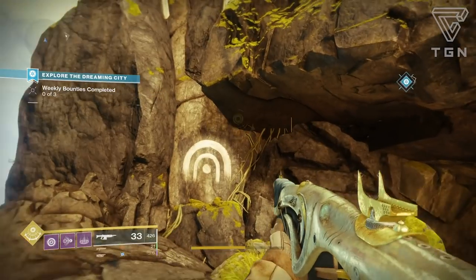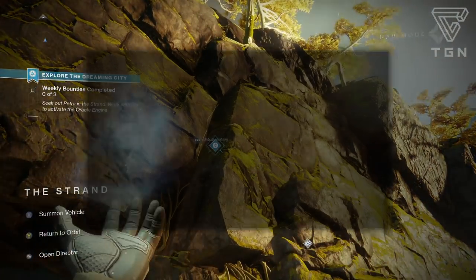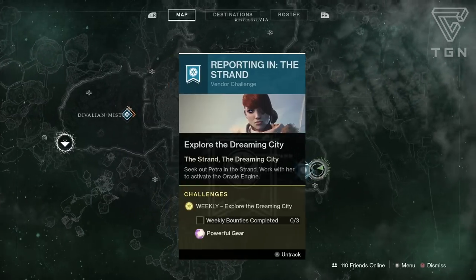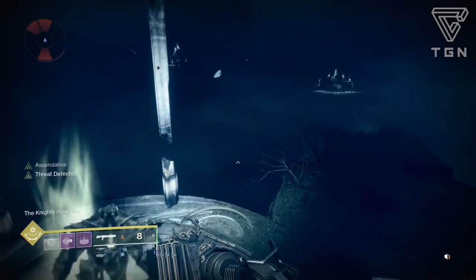This week the portal to the Ascendant Realm is inside the Lost Sector below Petrovenge in the Dreaming City. It is called Aphelion's Rest. Clear out the room in the Lost Sector first before you start anything — it's going to make this a lot easier and you're going to die a lot less.